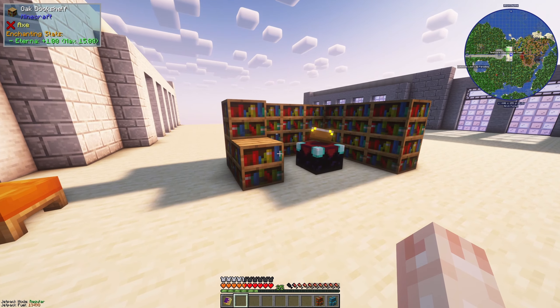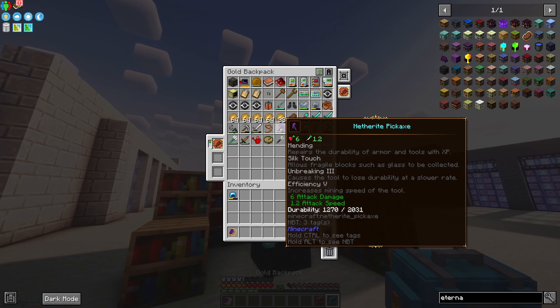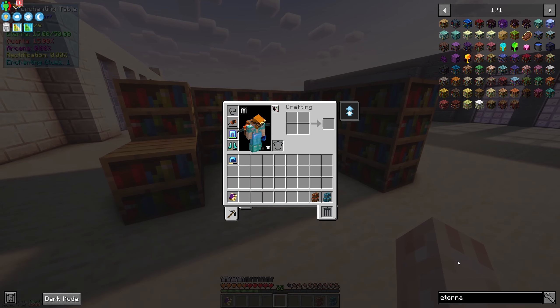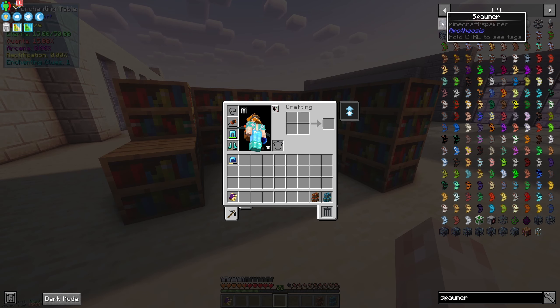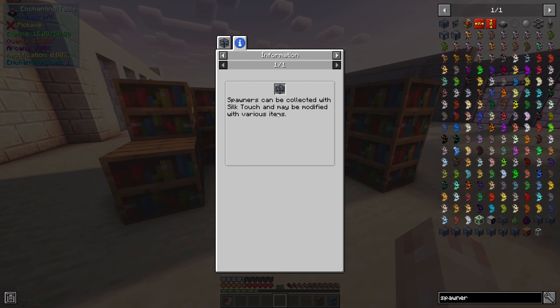I also want to get some enchanting stuff going because Minecraft with enchantments is just so much fun. Look at this — we got our Mending Silk Touch pickaxe, but this is actually a bad pickaxe in this mod pack. There's so much more we can get. If we look at mob spawners from Apotheosis, you can actually pick up spawners with Silk Touch and modify them. A nether star makes it ignore players so you don't need a nearby player, and you can ignore light levels too.